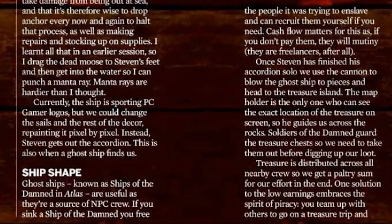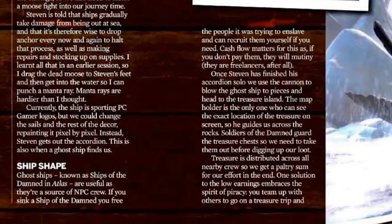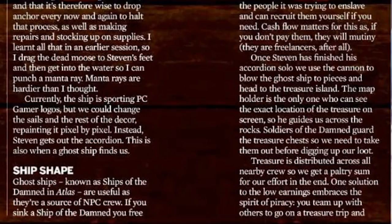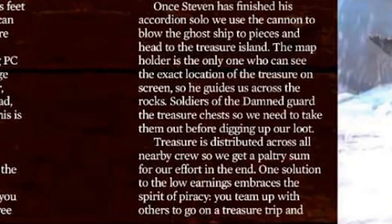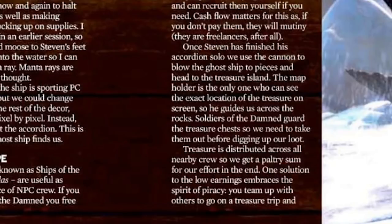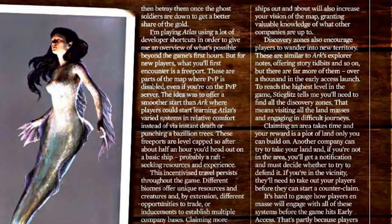The Army of the Damned stuff comes from ghost ships, or Ships of the Damned, in Atlas. They're used as a source of NPC crew — if you sink a Ship of the Damned, you free people it was trying to enslave, and you can recruit them for yourself. Cash flow matters because if you don't pay them, they will mutiny. They use cannons to finish off the ghost ship and head to the treasure island. The map holder is the only one who can see the exact treasure location, guiding the crew across the rocks. Soldiers of the Damned guard the treasure chests, and treasure is distributed across all nearby crews, so you get a paltry sum. One solution embraces the spirit of piracy — team up for the treasure trip, then betray your allies once the ghost soldiers are down to get a bigger share of the gold.